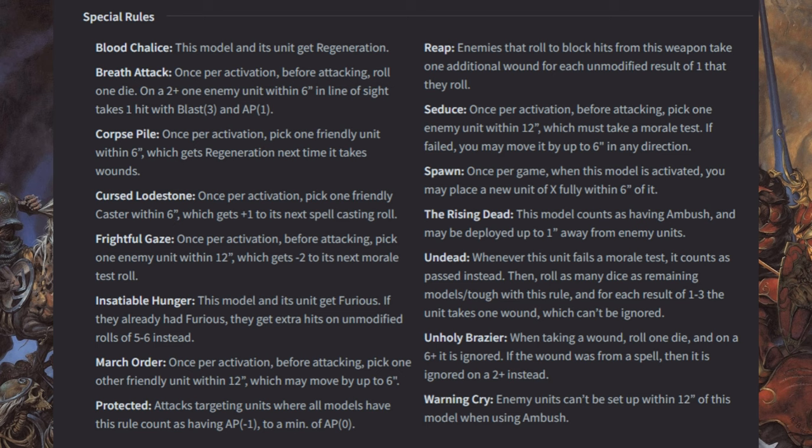Many of these special rules correspond to very specific things in the army — like Breath Attack, which I know is on the Zombie Dragon. Character abilities include Blood Chalice, Insatiable Hunger, Frightful Gaze, March Order, and Seduce. We'll talk about them as we get to each character. The main rule that every model has is the Undead rule, and I just want to stress that in this new version you roll your morale test and only trigger the Undead rule if you fail.